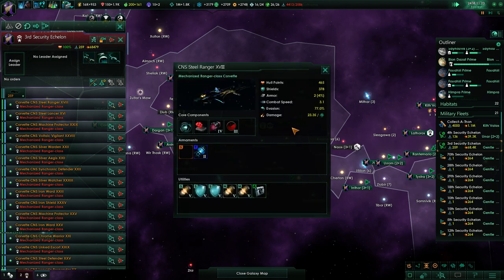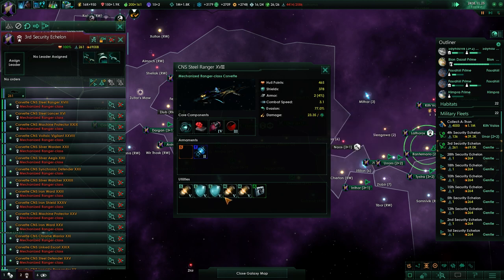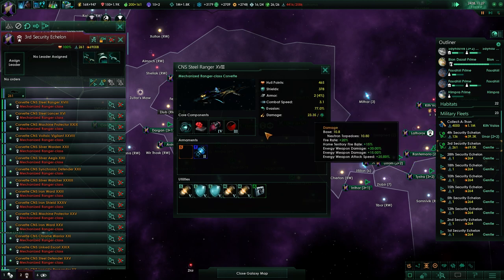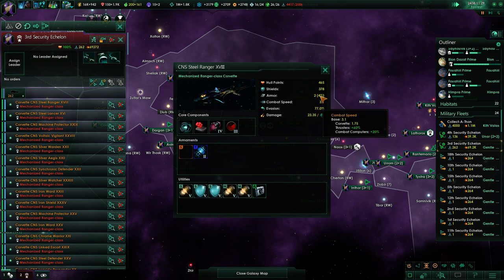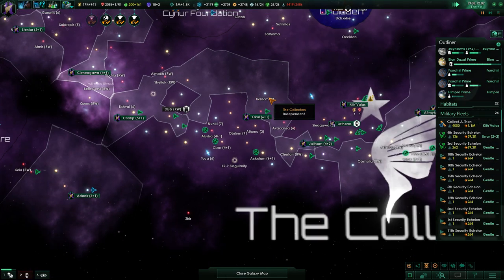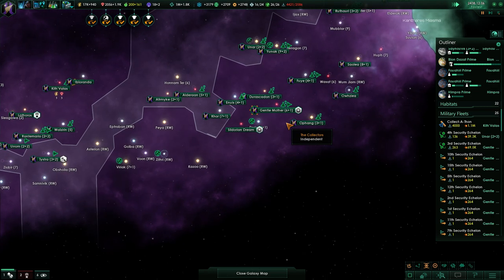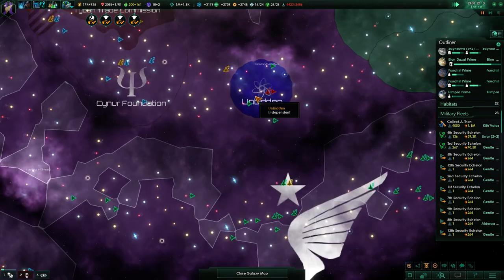Going without any armaments is pretty bad, so I decided to at least keep the torpedoes. I could also go with autocannons, but those torpedoes are not bad because they will strip the shields and then the artillery can go right for the hulls of the Unbidden ships.